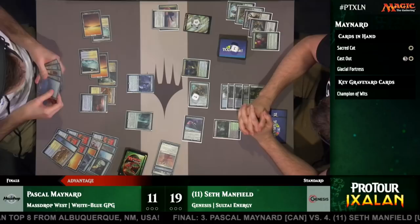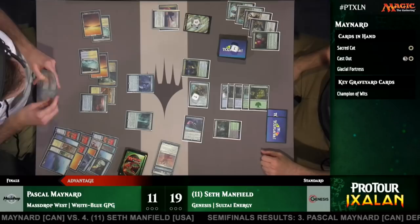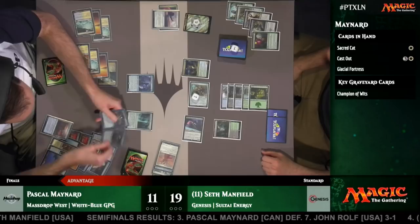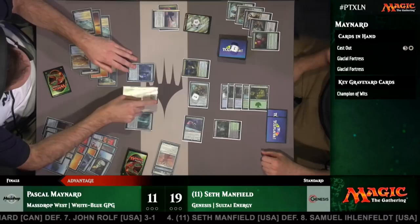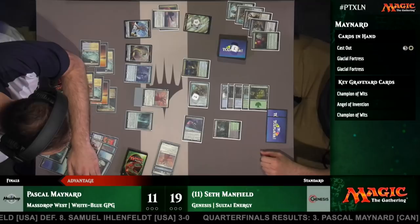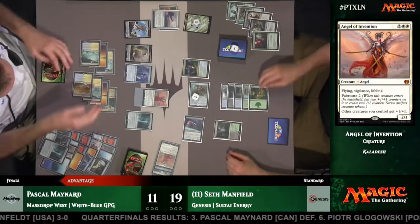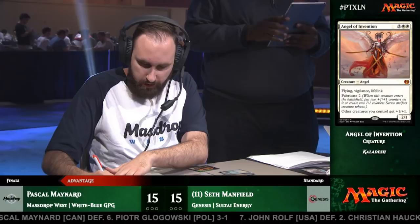There it is — Champion of Wits for Pascal Maynard. He's going to draw two lands and gets to discard two cards from his hand, getting maximum value off those Sacred Cats. He's still looking for an Angel of Invention — there it is! Now he's got all his options: Champion of Wits, Angel of Invention, or a Sacred Cat. He wanted to hit that Angel, and it's come back as a 4-4 Flying Lifelink Vigilance Haste that makes two Servo Tokens and gives the rest of your team plus one/plus one. For those who've been playing a while, that will remind you of Akroma — or Baneslayer Angel.